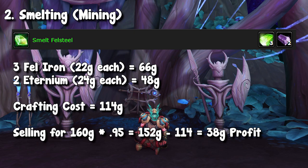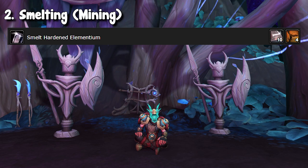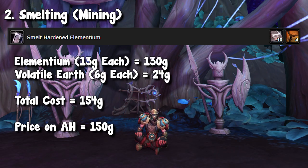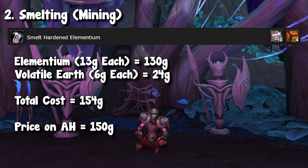The best thing to do is sell these in bulk, but it is very worth it if you can get your hands on cheap materials. Another one to throw out there is hardened elementium — yet again, another smelting bar. Currently, this is actually not profitable on the NA region, but it is profitable on the EU region. NA people, keep checking back, and of course look at other bars if you want to start smelting.